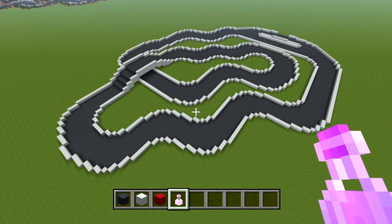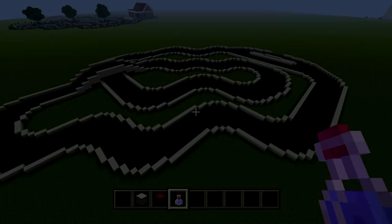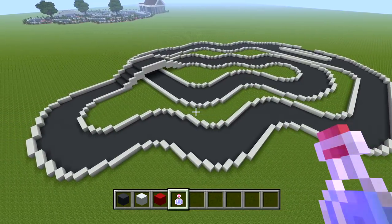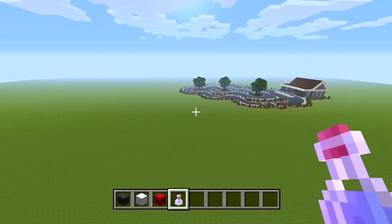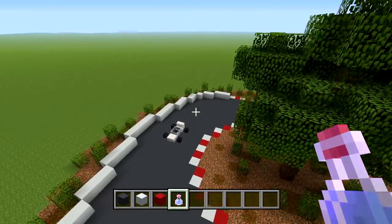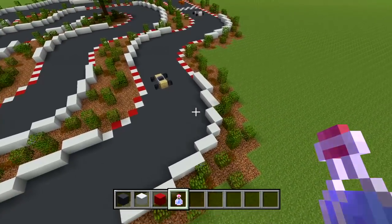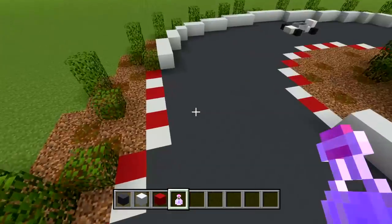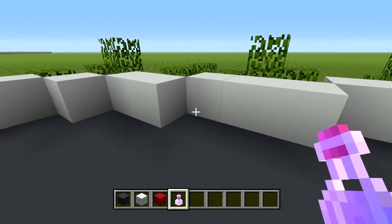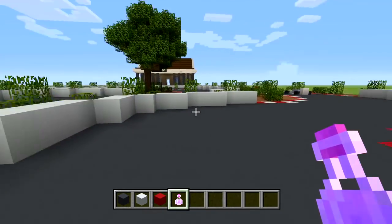I just finished filling in all the gray concrete so you can see the track a lot better now — it should be looking like this. Now I'm going to go around and delete any white concrete that needs to go. I left some white concrete on the wide outer turns to act as guard rails for each turn, so basically since the track is going in one direction and you turn, that's going to be a guard rail in case you overturn.